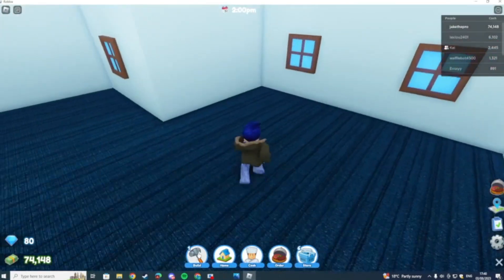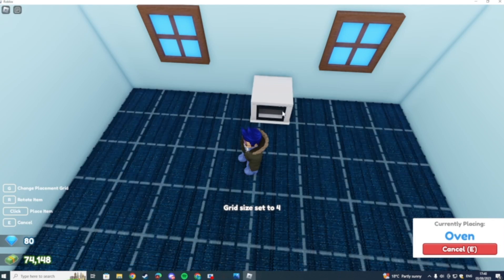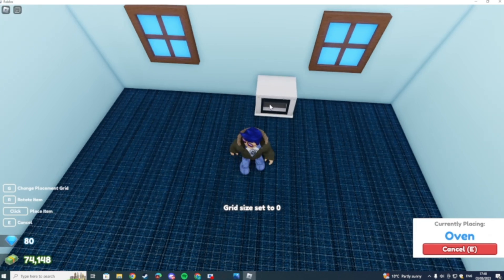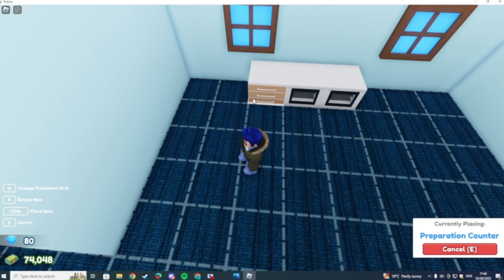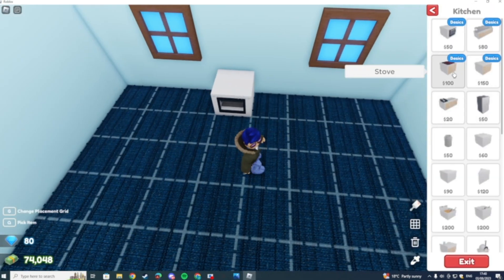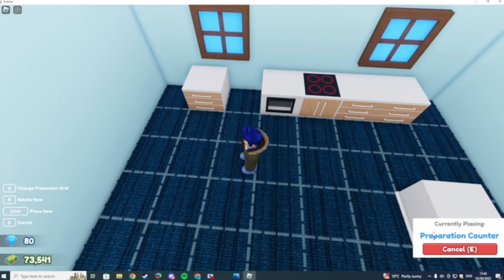So I might want to actually build a little house. Let's do the kitchen here - I'll put the oven. I got a different grid size so I can go any size, I might just go with a normal one. I'll place two of those - it's my house. I might actually delete that and get a stove instead.